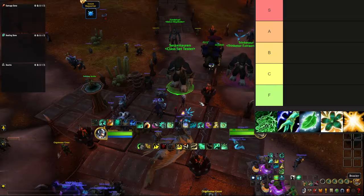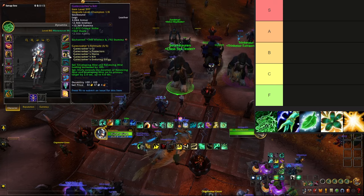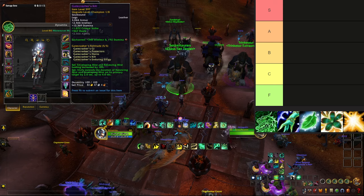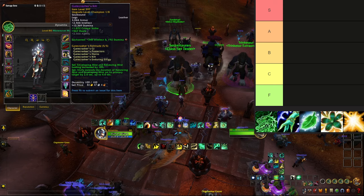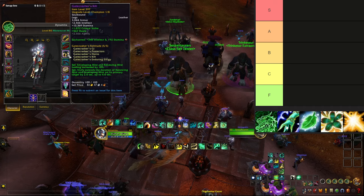We're starting with Mistweaver Monk. The 2-piece set bonus increases the healing of your Enveloping Mist and Renewing Mist by 10%, and the 4-piece bonus: Vivify extends the duration of Renewing Mist and Enveloping Mist on its primary target by 2 seconds, up to 4.